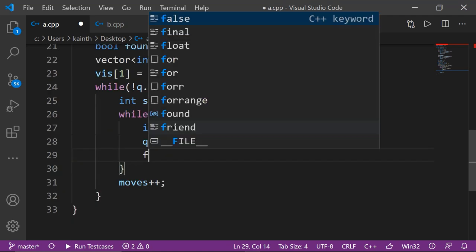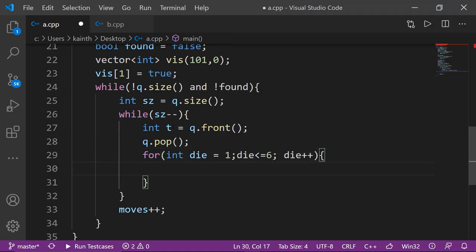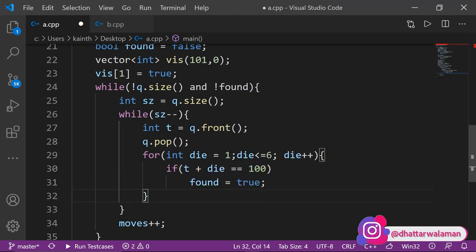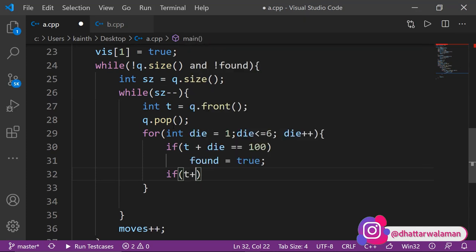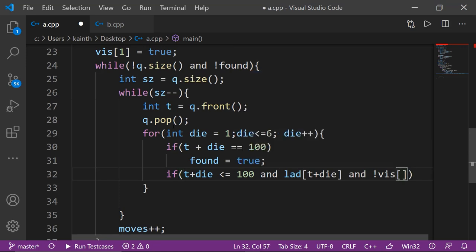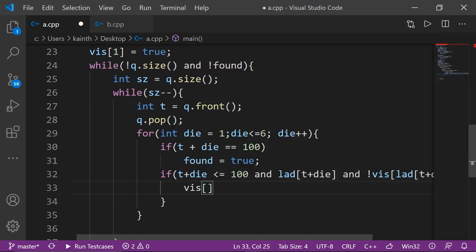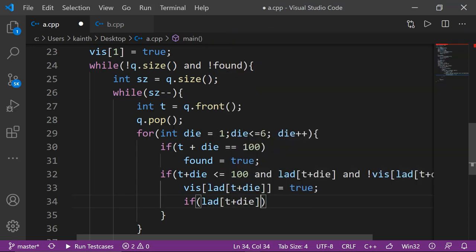Queue का top element लिया और pop किया। Dice से 1 से 6 तक number ले सकते हैं। If t + die == 100 तो found = true। पहले check करो कि t + die 100 से less हो — board से बाहर नहीं जाना। अगर ladder है उस position पर और already visited नहीं है — यह check करने के बाद visited mark करो। If lad[t + die] == 100 तो भी found = true। Last में queue में push करो lad[t + die]।